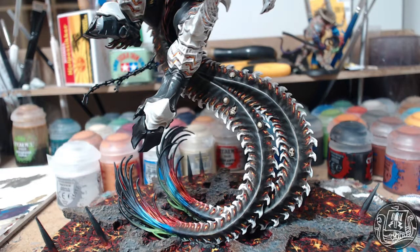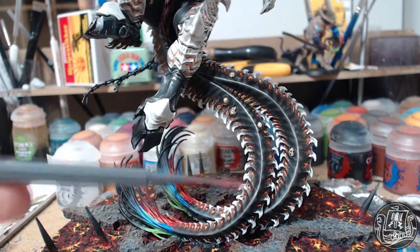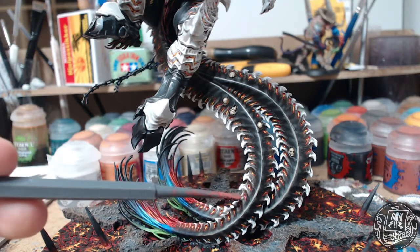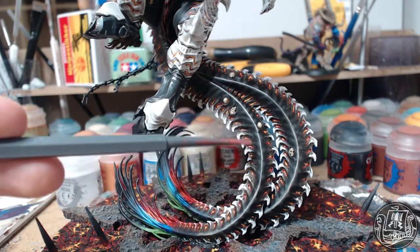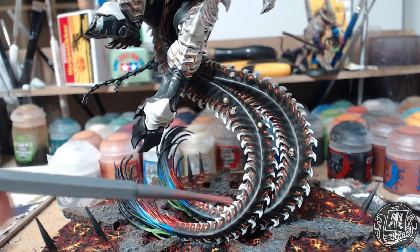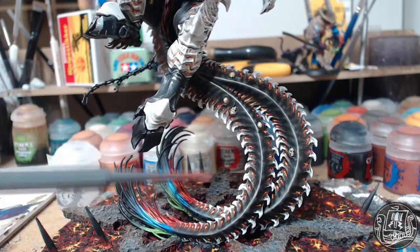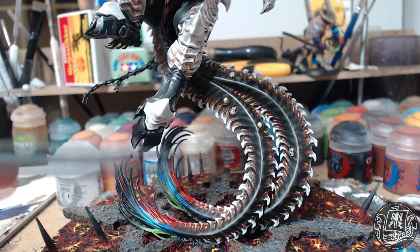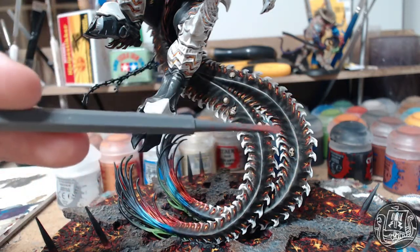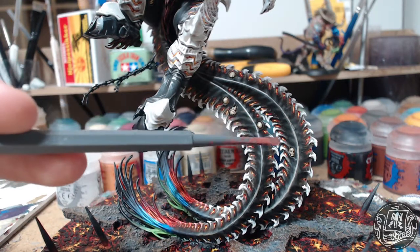This is such a small detail, size-wise, but every little one of these holes here has been painted red, and then orange, and then yellow to get that little lava-ish effect. It's quite a bit of work, but I think it really pays off because it brings this whole area together. It makes it clear that it's not a natural monster — it's definitely a demon.